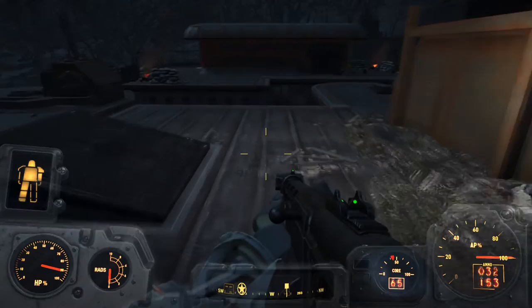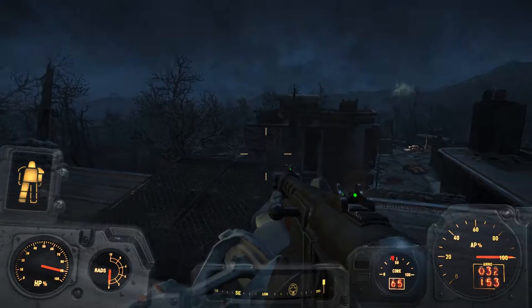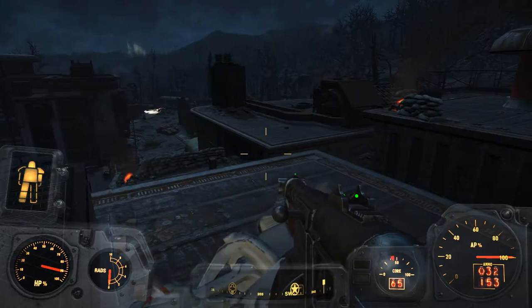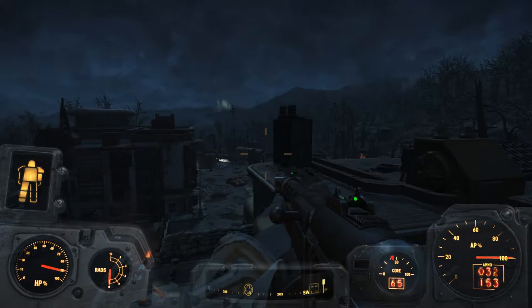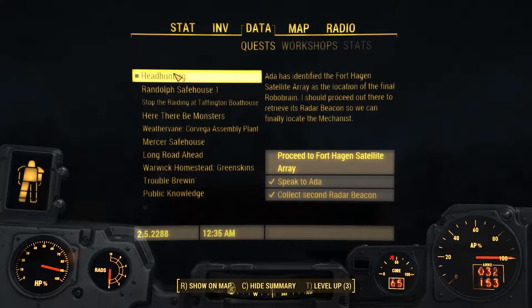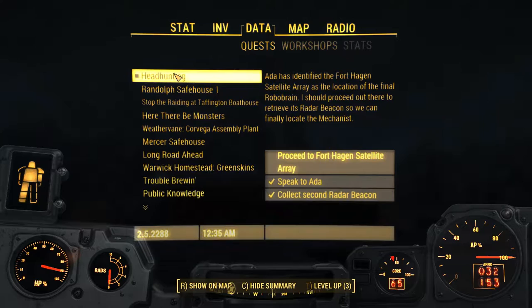We're here in Fort Hagen, and in the last episode we kind of got sidetracked on another quest. I've kind of put off that quest for later — it's some Reunions quest where we're looking for somebody named Kellogg. I don't want to do that right now. I want to focus on just doing the Automatron stuff. For the Automatron DLC, we're on this headhunting quest where we need to proceed to Fort Hagen Satellite Array. Ada has identified it as the location of the final robo-brain. I should proceed out there to retrieve its radar beacon so we can finally locate the Mechanist. That's what we're doing.